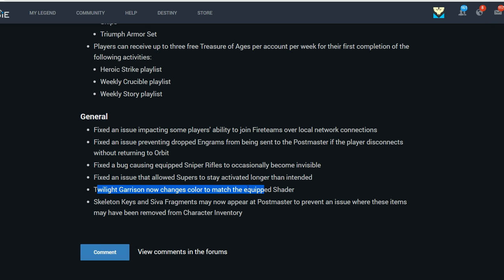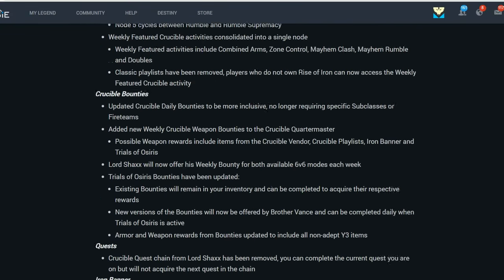Twilight Garrison now accepts shaders. Skeleton Keys and Sieve of Fragments may now appear at the postmaster to prevent an issue where items were removed from character inventory. That was a huge patch — time to go play it.